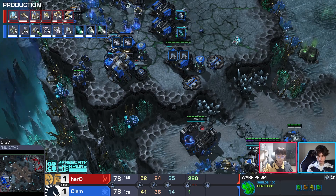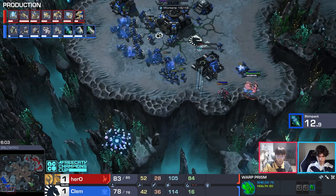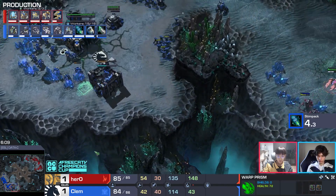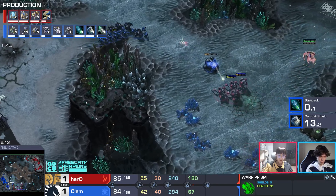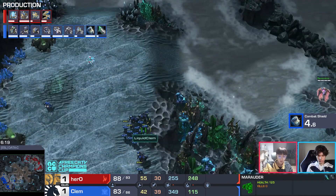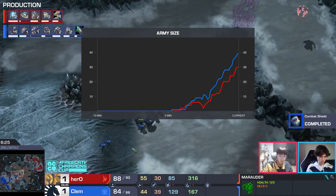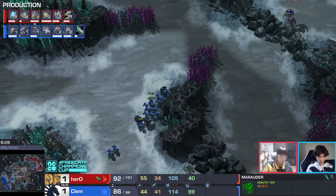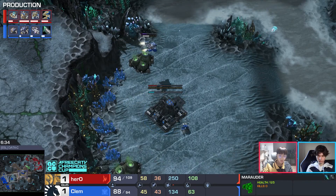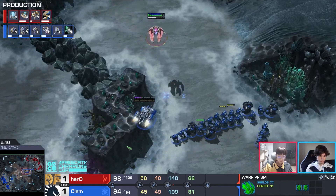Hero playing a very different game compared to game one. Looking at what Clem's build is — it's stim, combat shields, three racks, ideally moving out at six minutes 45 seconds with plus-one. But with this opening the gas isn't afforded for that upgrade. The cyclone goes a little too far forward and gets knocked down. Clem now looks for the move out, putting down the third command center behind it — not super committed on two bases, but dangerous to push out now.